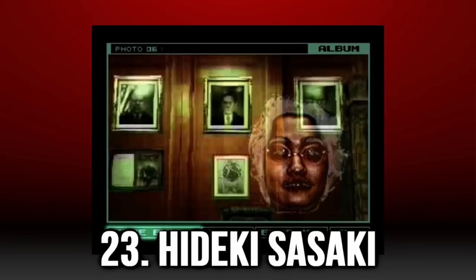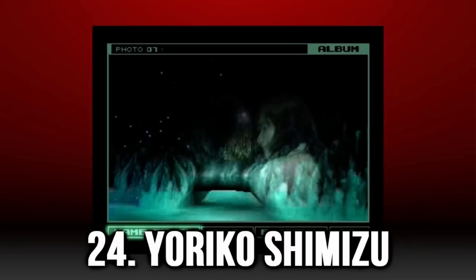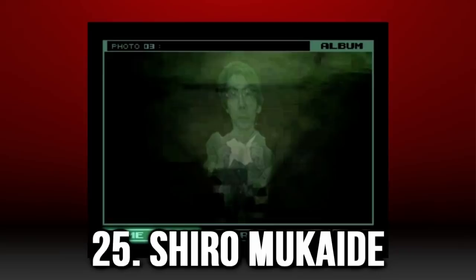Yoriko Shimizu is hiding in the caves after you pass the first crawl space, and look back at it towards the south where you entered from. Shiru Mukaide is north from the previous shot in a little side section of the caves with a small patch of snow and a puddle of water on the floor. When taking this photo, ideally the small patch of snow near this puddle should be in the bottom right of the photo.